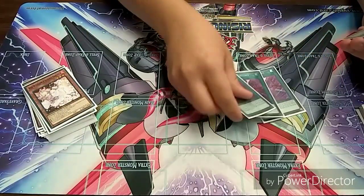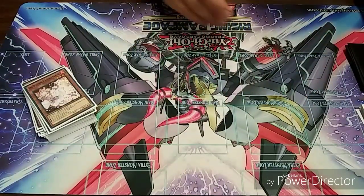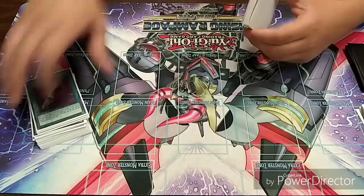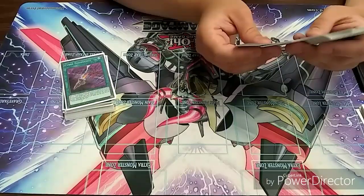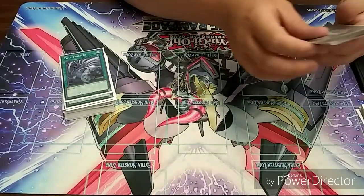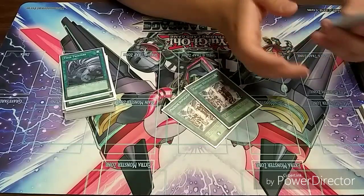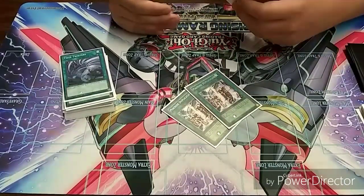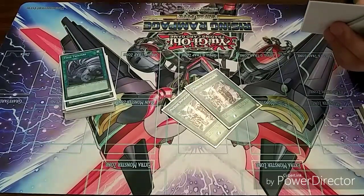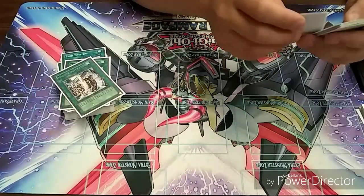Now getting into spells — three Emergency Teleport. You kind of want three, but Repair Plant can be better in some instances while Emergency bricks less. I have three Twin Twisters — it's fun to blow up your opponent's back row and save your butt sometimes. Two Machine Duplication — it can get kind of broken. Most Cyber Dragon monsters are known as Cyber Dragon on the field, so you play something like Naxter, play Machine Dupe, bring two more level-five Cyber Dragons out — that's a free Nova and possibly a free Infinity.